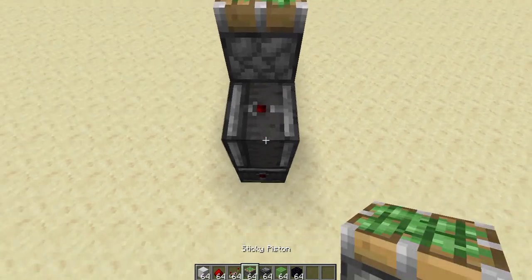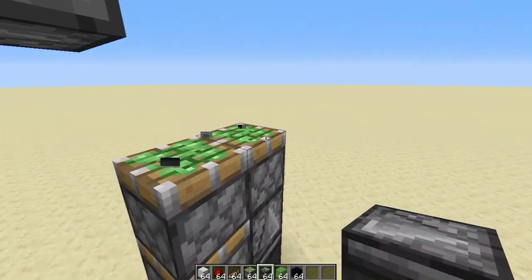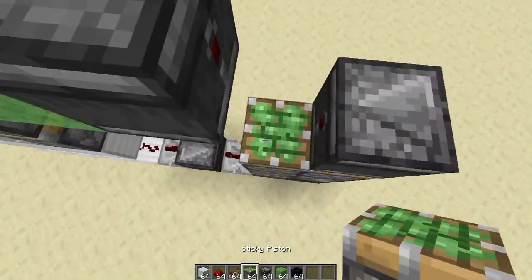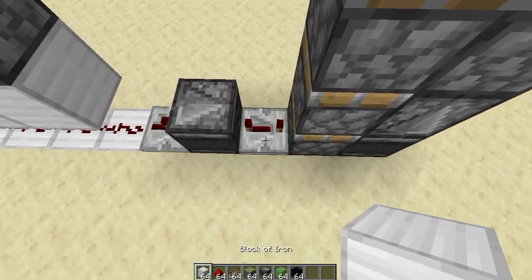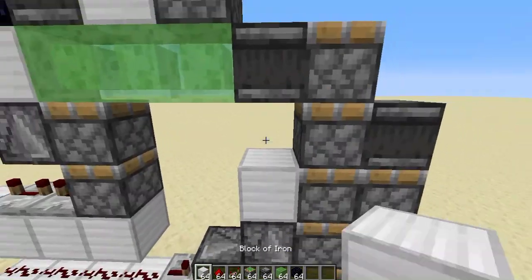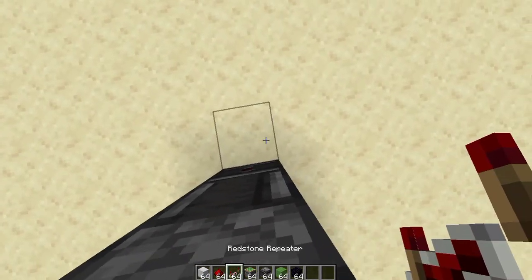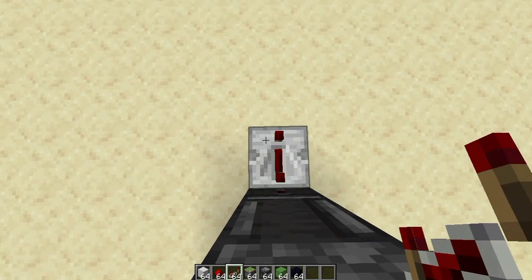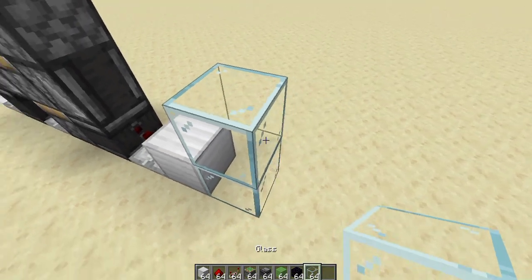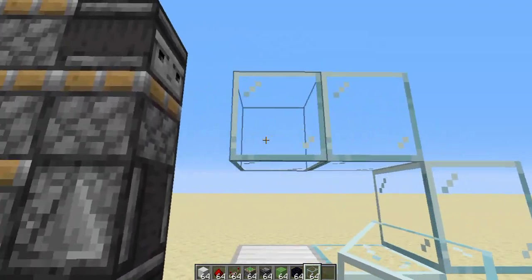Place this up so that the arrow is pointing up. Take a sticky piston pointing up. Make sure the eyes are facing away so the dot faces towards this piston. Don't put a block here. Place 2 more pistons up like this. Take our observer again, make sure he's facing into that thing so the red dot is on top. Then put a block like that. Come over here, place a repeater at 4 ticks and an iron block. Grab glass blocks and do this shape: one glass block here, one glass block here, and 2 more up here.